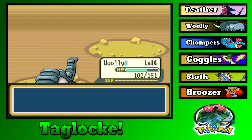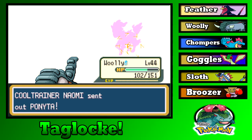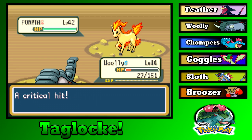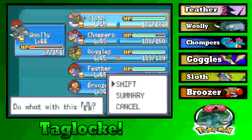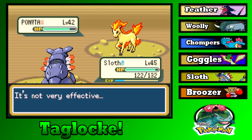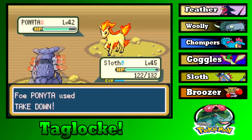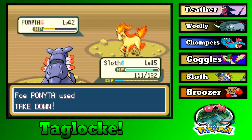She has Ponyta — I don't see why I'd switch out. Of course, everything is faster than me. That was a crit, that was a crit, that was a crit! I missed — oh my god, thank god for missing. That would have been so bad if I'd died to my own recoil. Water Gun it is. Screw you, Ponyta — you almost took out Woolly. That's like saying 'I almost took out human' — that's odd.